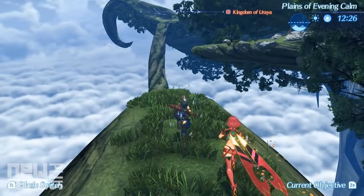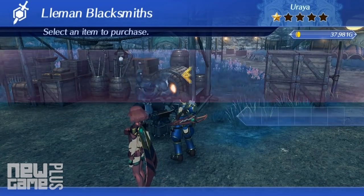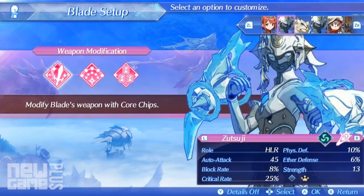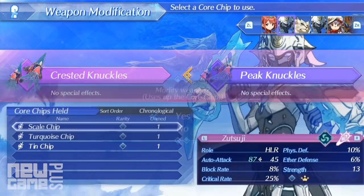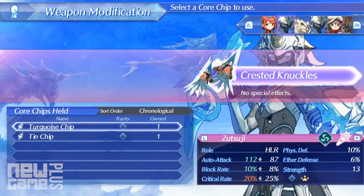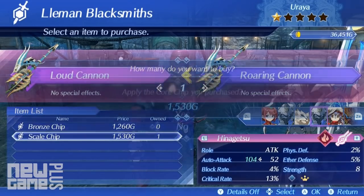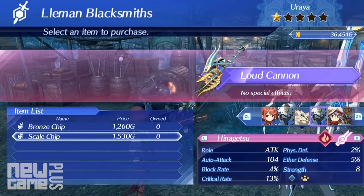As for upgrading your blades, they can have their current weapons upgraded by utilising core chips, which are mods that will provide better attack, block or critical rates, as well as elemental properties depending on the blade's role. Core chips are single use, where some stats will increase while others decrease. So if you want to revert a blade's weapon back to its previous form, you will need to spend money on its corresponding counterpart, so be careful when applying them.